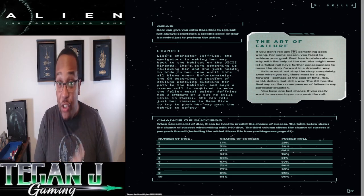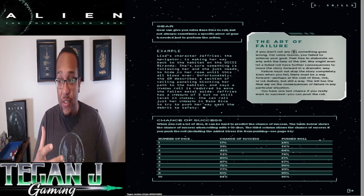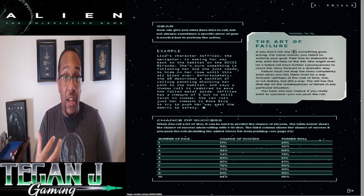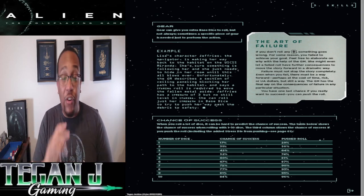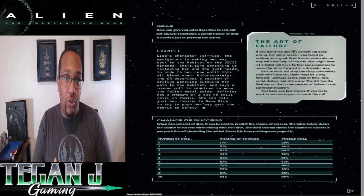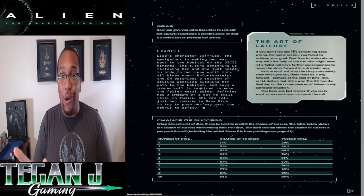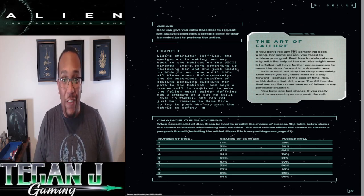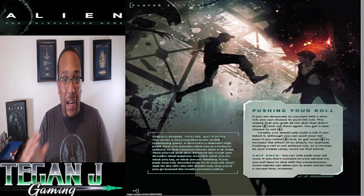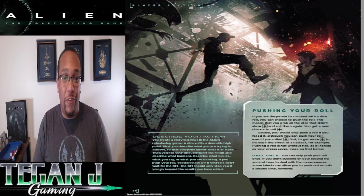The nice thing is you just need one 6 to be successful. But if you do get multiple 6s, you can do stunts. Each of the different skills — mobility, close quarters, ranged combat, whatever you're utilizing — have different stunts, which are just different extras you can apply to the roll. The more D6s you have, the more extras you can pile on. Maybe you'll get lucky and throw a whole bunch of extra effects on there.